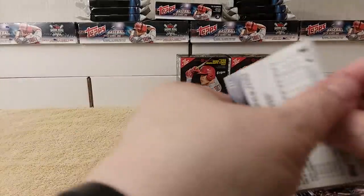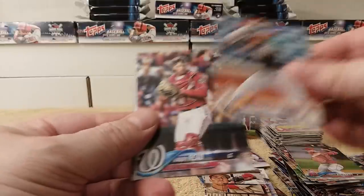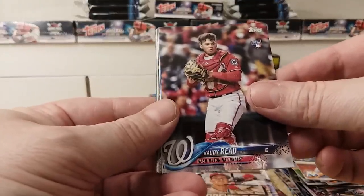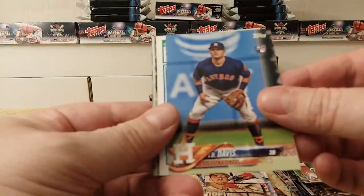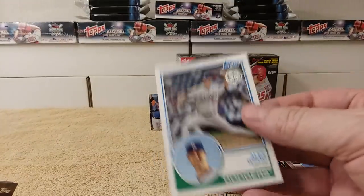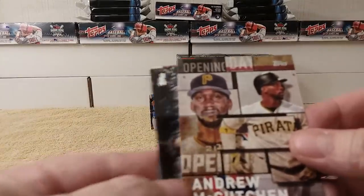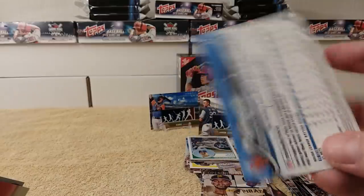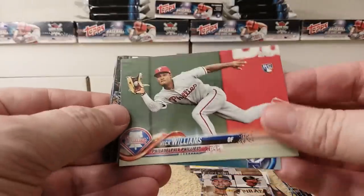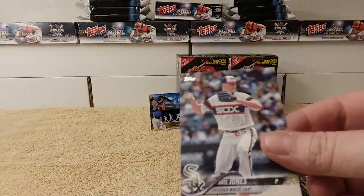Cracking the last pack — rip session! Garrett Richards, Martin Prado, Randy Reed Rookie card, J.D. Davis Rookie card, Alex Wood 83 35th Anniversary card — cool! 83 replica. Andrew McCutcheon Opening Day card — cool! Travis DeArnaud, Nick Williams Rookie card, Kevin Kiermaier, Nate Jones rounds out that pack.